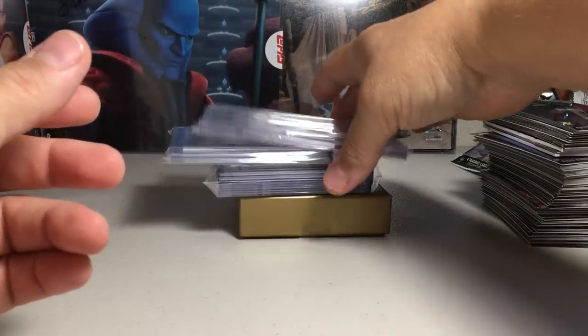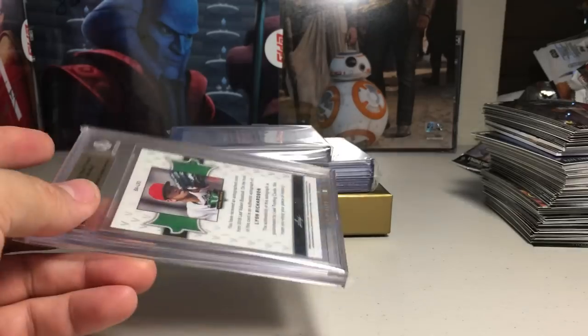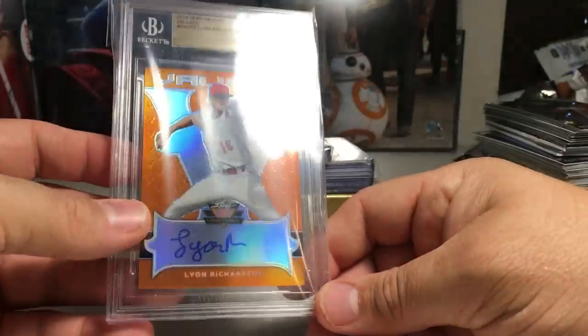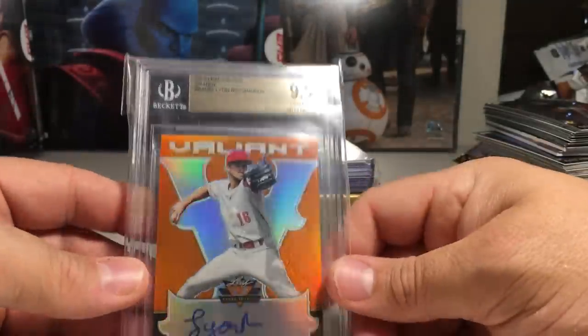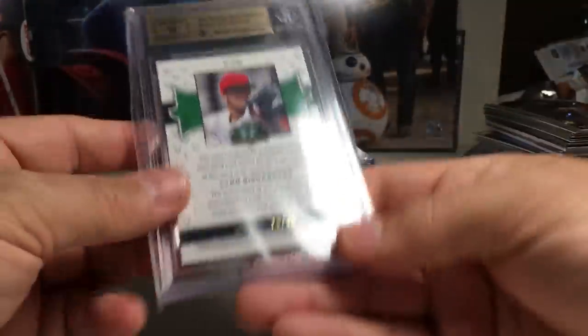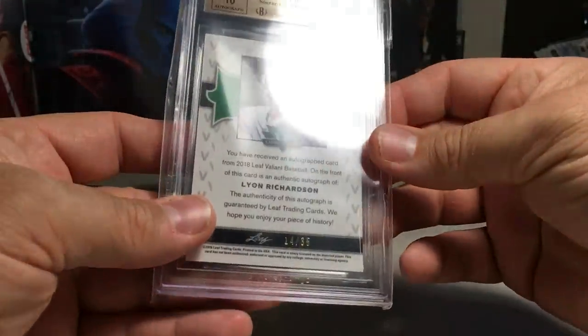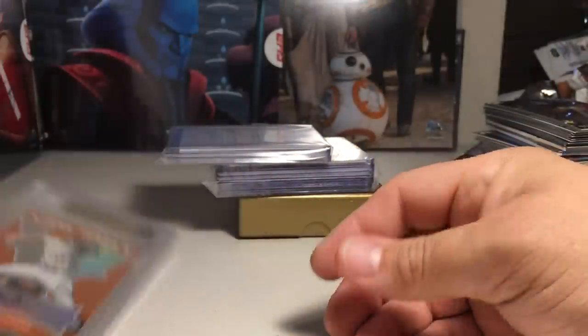Now we're going to get some of the good stuff. First let's look at this one — from my box of Leaf Valiant. Got a Lion Richardson, graded 9.5 Gem Mint, 14 out of 35. I think he's a Mets guy.